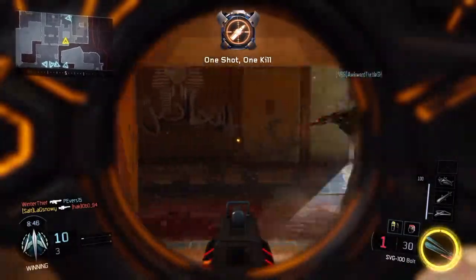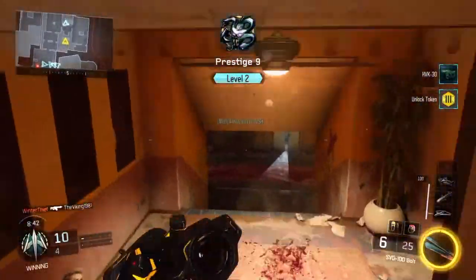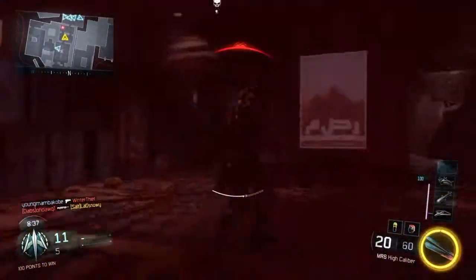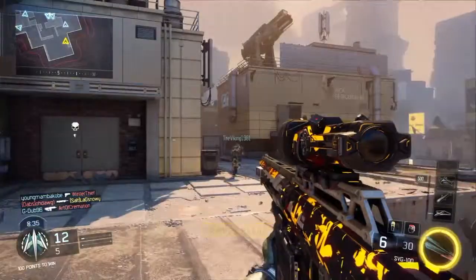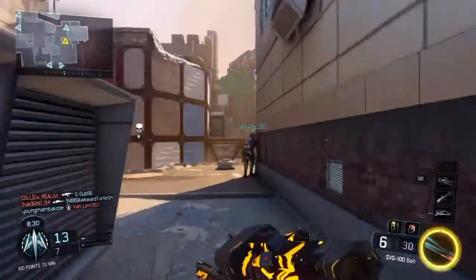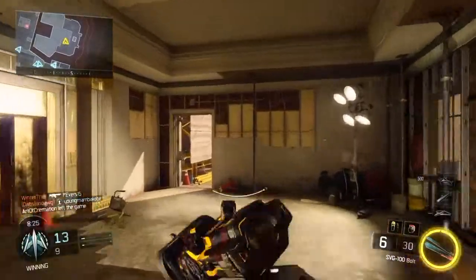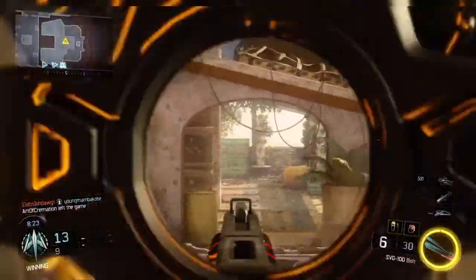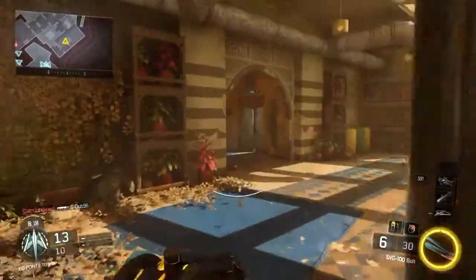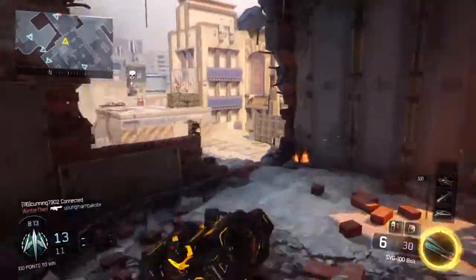I am playing with my friend Awkward Turtle SH. And for this gameplay, I am also running Spectre Ripper. Ever since the beta came out for this game, as soon as I got the Spectre and his Ripper ability, that was my favorite ability in the game and it still, by far, is. It is my top favorite specialist because it's just so much fun to just hack and slash away with the Ripper.